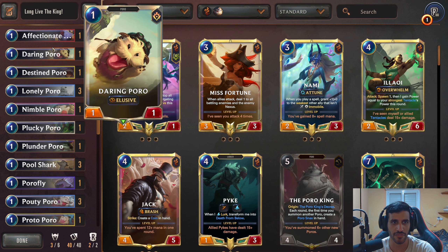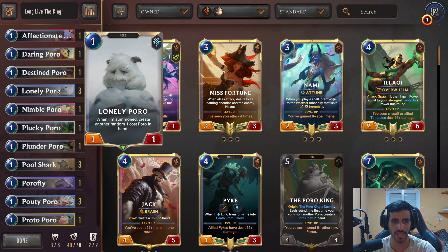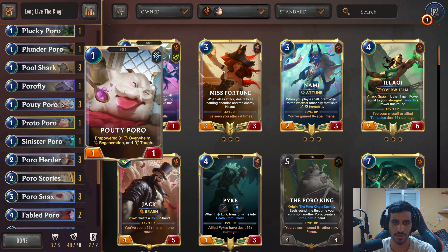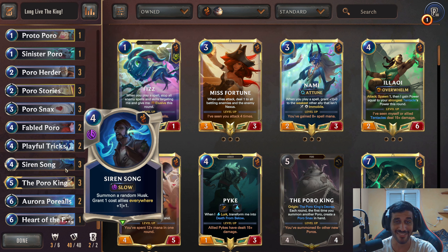The reason we run one of each copy of Poros is because we want to level him up as quickly as we can, since he needs different Poros played to level up. And of course, 3 copies of Lonely Poro, because Lonely Poros keep generating more Poros for you — which you want, because they're going to be all buffed up. And 3 copies of Pau de Poro — a 1-mana 1/1 with Empowered 3: Overwhelm, Regeneration, and Tough. Getting Empowered 3 with a Pau de Poro is just the easiest thing you can do with this deck.